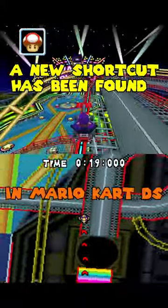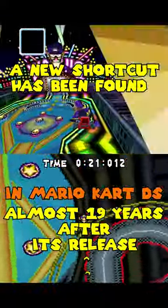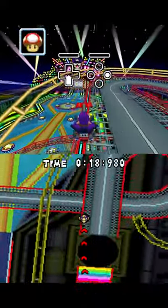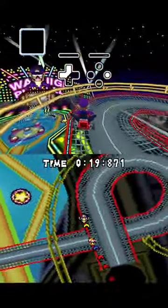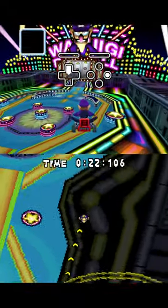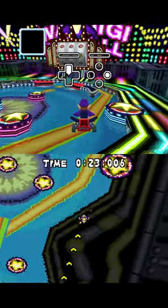A new shortcut has been found in Mario Kart DS, almost 19 years after its release. By pressing down, sticking close to a wall, using a mushroom, and pressing R to jump exactly when hitting the ground, you will catapult into a massive jump, allowing you to skip a big part of the track.